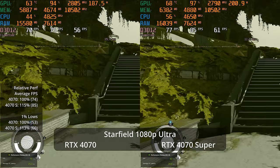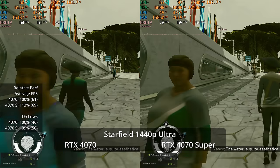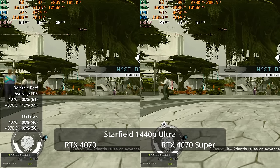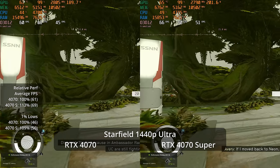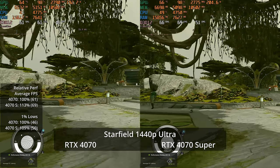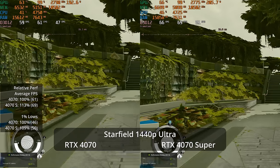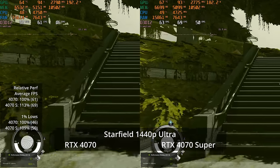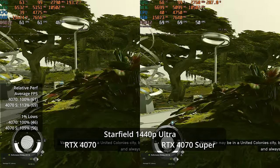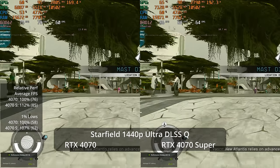Starfield performs much better on NVIDIA GPUs now than at launch — particularly the ultra shadows. At 1440p Ultra, it's 69 fps versus 61 on the 4070 — a 13% advantage for the Super, with 9% advantage in 1% lows. Both GPUs are extremely playable. However, in a first-person shooter, you might want more than 60 fps — personally I like closer to 90 fps.